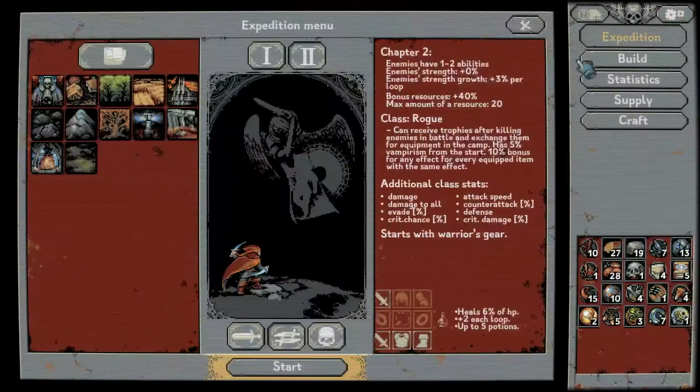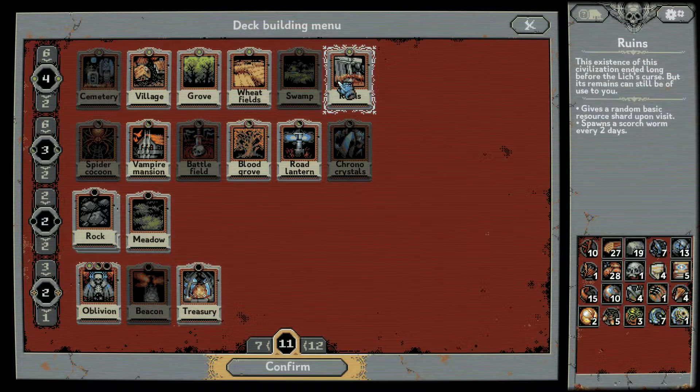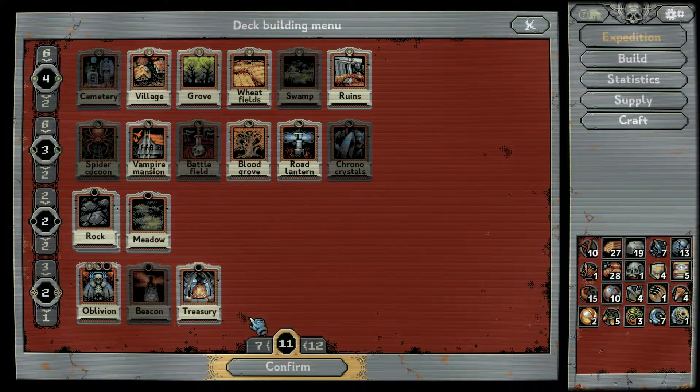I think we're gonna go for the intel center here. The one I found easiest to get metal with is honestly the rogue, just because when he gets all that stuff at the same time he gets a lot of metal. Let's see if we want to change anything up. I really like ruins, I don't have a problem with ruins at all. I really like blood grove and grove road lanterns — gotta take those.